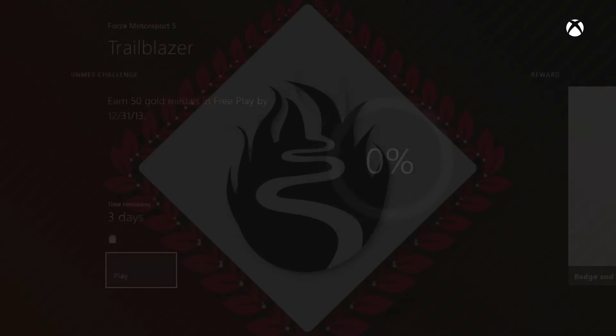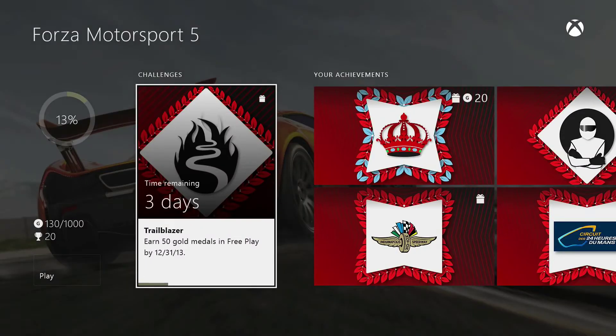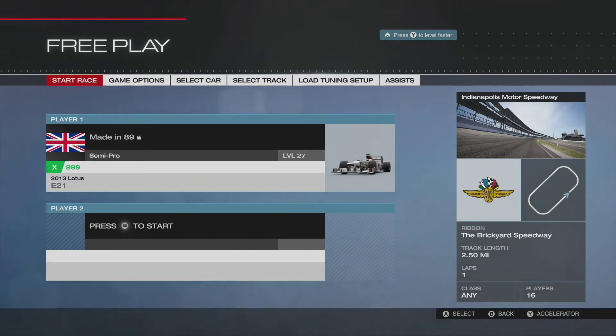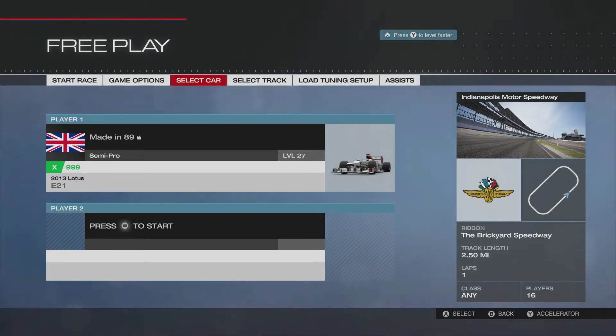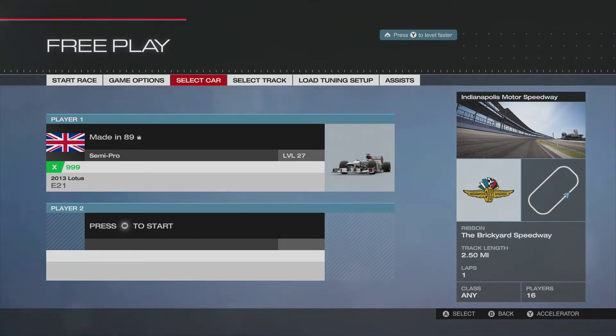I've spent about 10 minutes on it already and got a nice little chunk into it. The challenge is to get 50 gold medals in free play mode. Set your track as the Brickyard Speedway Indianapolis quick loop — it's about 40 to 50 seconds a lap, which is the main reason for picking that.